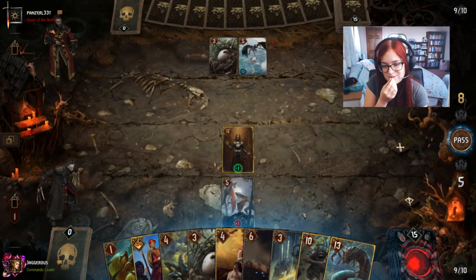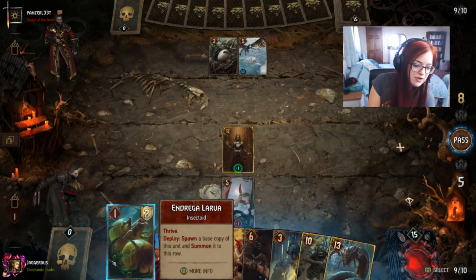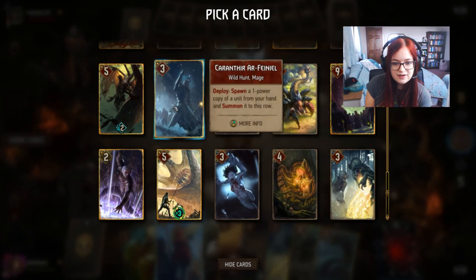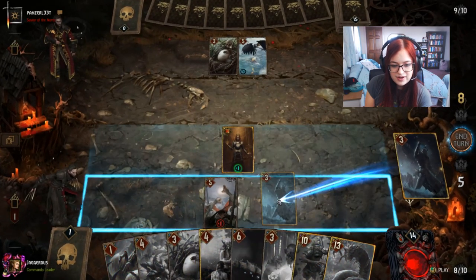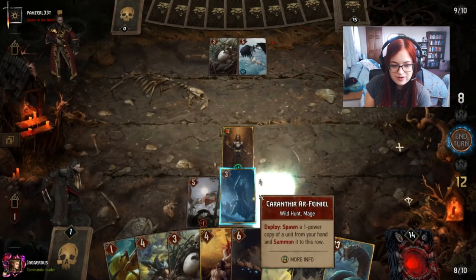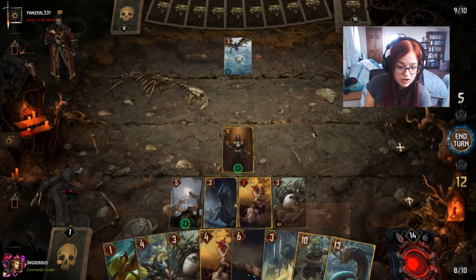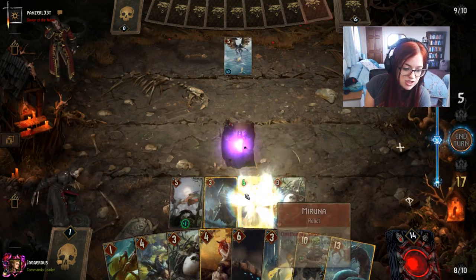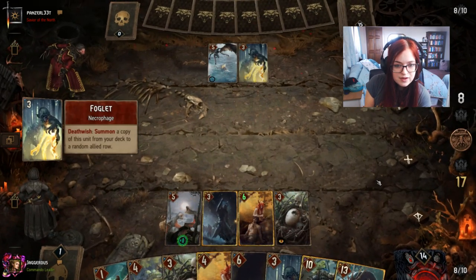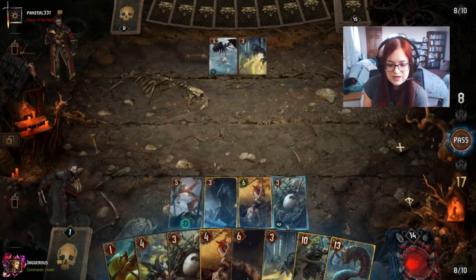There's a Harpy Egg which he has triggered — we can actually just take that from him, and I think that's probably the best way to play out this round. Because of the matchup I want to play Karanthir here, play a one-strength Maruna, trigger Maruna's death wish and take his egg. Then we'll tactical advantage the Maruna by boosting it — that means he can't Maruna my Maruna, which is pretty nice.